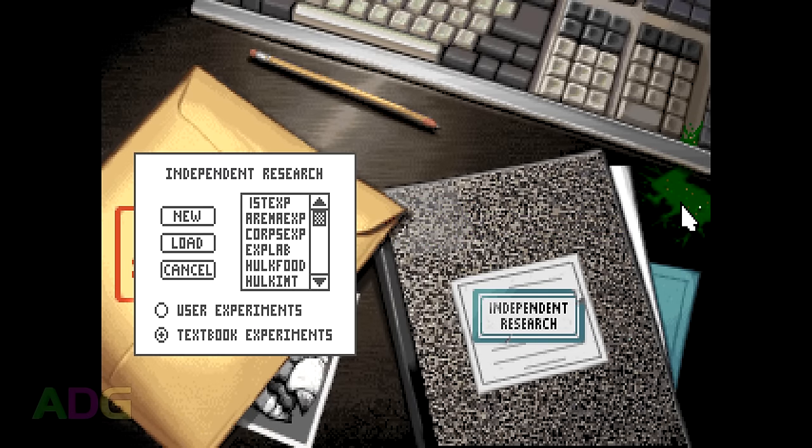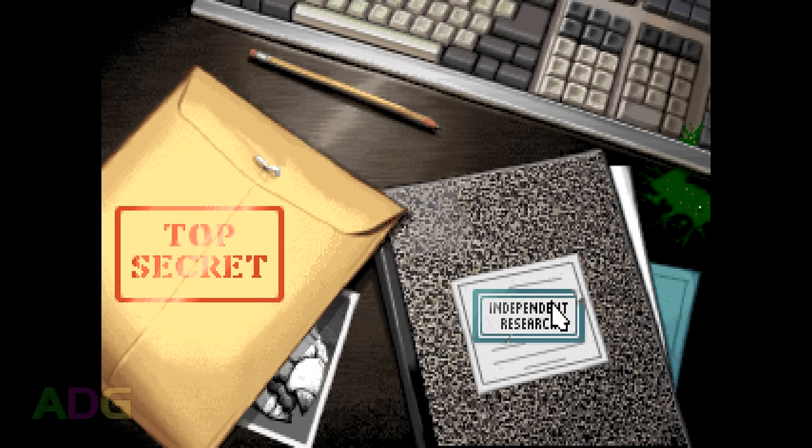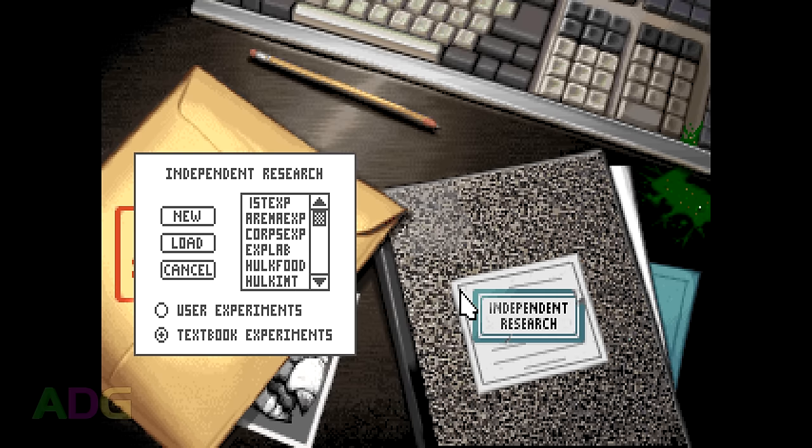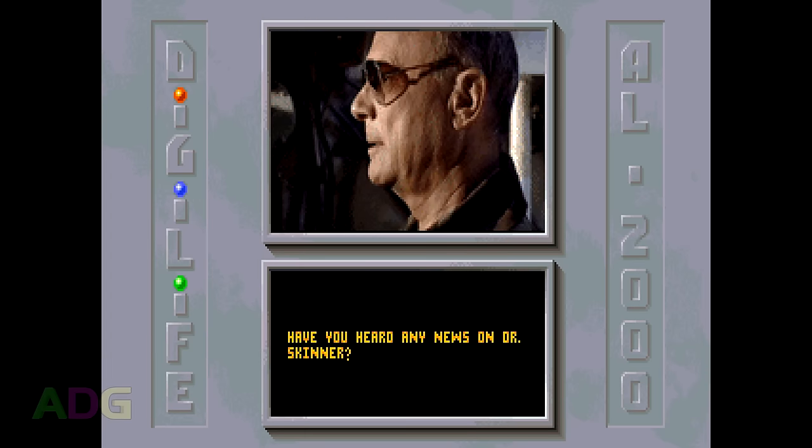When you first start up the game, you're presented with a screen which lets you choose between the two main modes of play: the top secret missions, or independent research — the former being the game's main story mode, the latter being the sandbox mode. The main story is pretty inconsequential given the fact that you're almost certainly going to be spending most of your time in the sandbox mode.